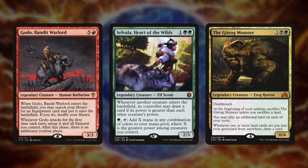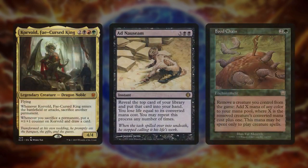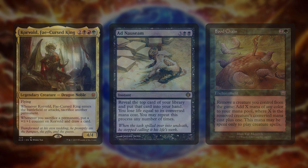So what decks are typically proactive decks? Anything seeking to get their combo online as soon as possible is considered proactive. Godo Helm, Selvala Brostorm, Gitrog, Korvold, Ad Nauseam decks, Food Chain decks, and Storm decks all usually fall under this category.